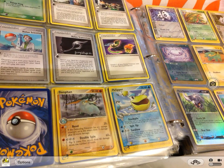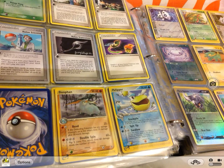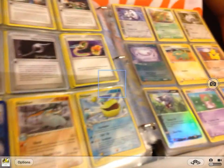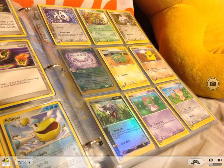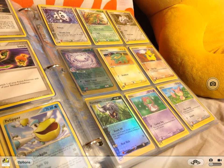Next we have some EX Exhibition cards. We will start off with Donphan and Pelipper. Then Aron, Grovyle, Lairon, Silcoon, Electrike, Makuhita, Poochyena, Ralts, another Ralts, and Skitty.